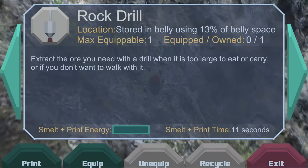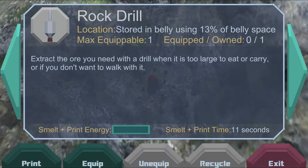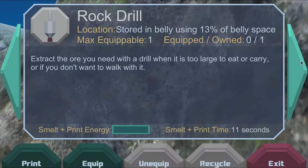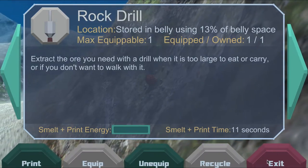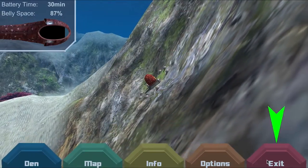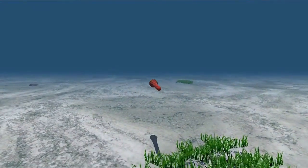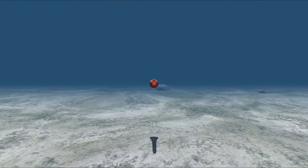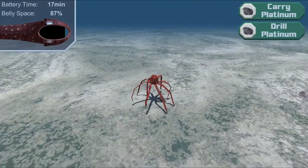A rock drill is one of the most useful gear items Robocto can print. To print almost every type of gear, Robocto must collect the right types of ore. But when he finds ore deposits, they are usually too large to eat whole. With a rock drill, Robocto can fill his belly with ore from whatever deposit he finds.